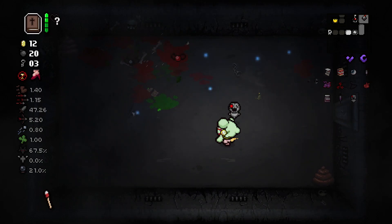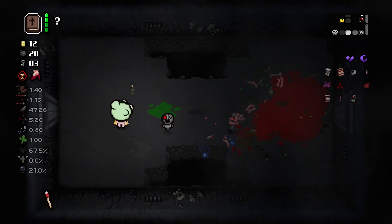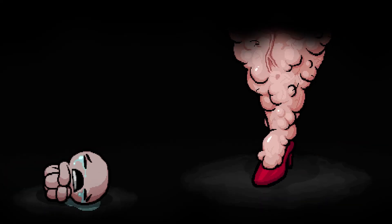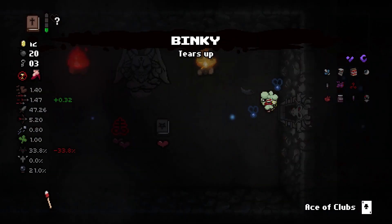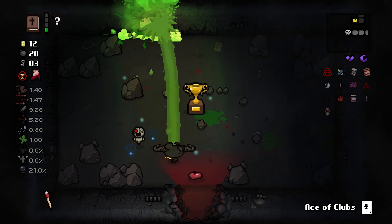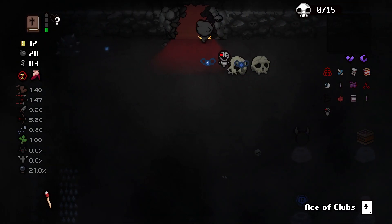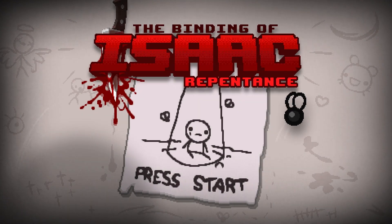It looks like the boss is coming up. We get an ace of clubs. We have Mom, who has been defeated with the Bible — so I get the victory here! I might as well take Brimstone and see what it does — it gives me an exploding beam, which is actually a little scary. I could do boss rush but there's no point, so I'm just going to take the win. That's going to be the end of the challenge. Thank you guys for watching — if you enjoyed the video make sure to like, subscribe, and I'll see you guys in the next run.